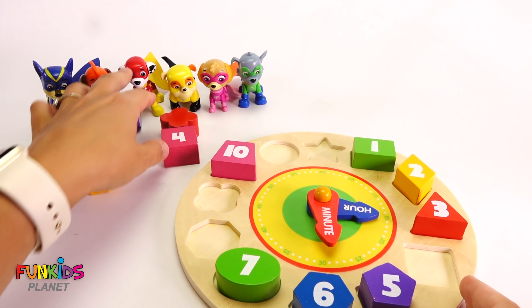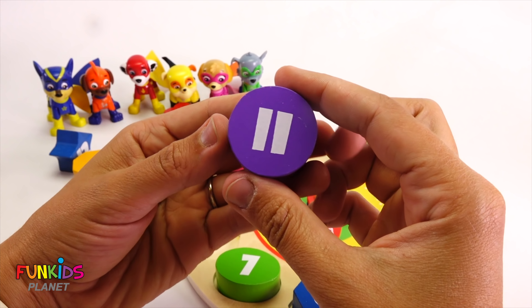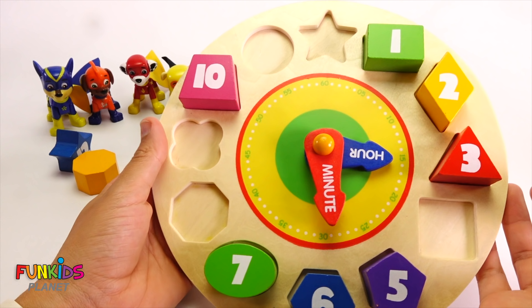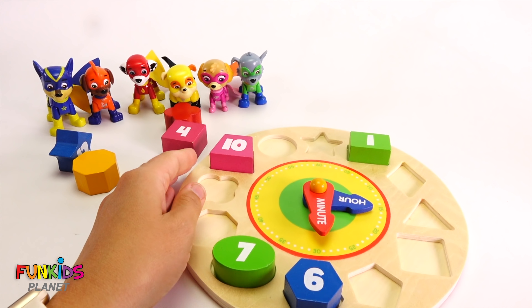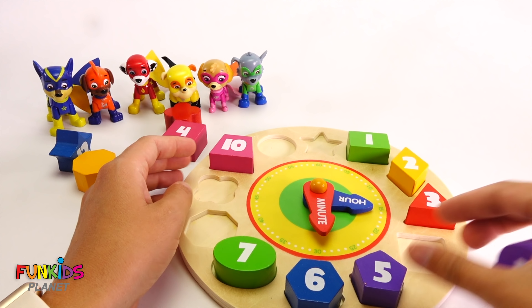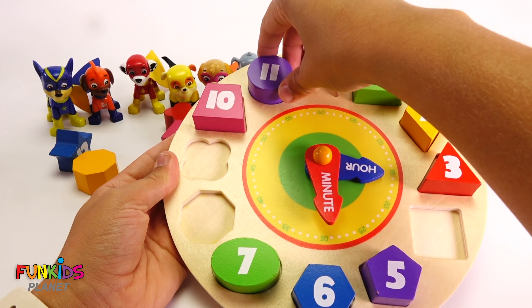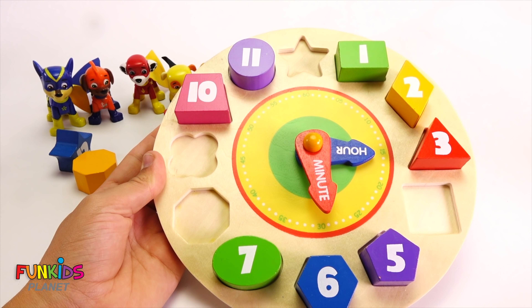How about this one? This one's purple and it's the number eleven. It shows our two lines, and it's a circle. Where does our circle go? Oh no — put our numbers back on. There. Let's see, all the way around. Here's the circle. There's eleven. Oh my goodness, we only have four shapes left.